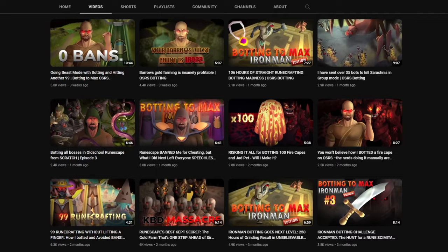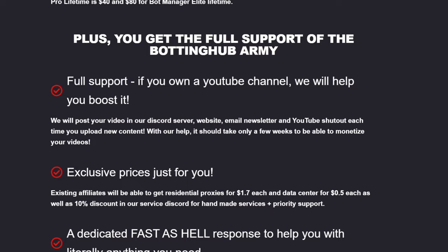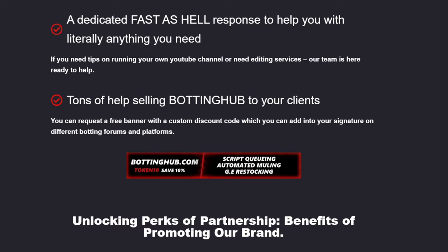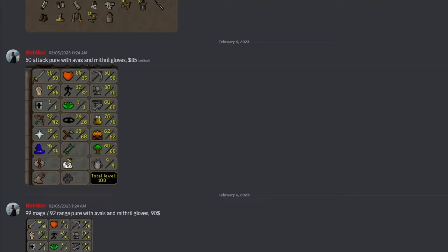This approach will give you a better rate and more opportunities for monetization. For instance, you can become an affiliate to Botting Hub, create various series, and encourage people to make a purchase with your affiliate link or code, which will earn you a 20% commission. We have an affiliate who earned over $800 in payouts with only four videos. We've included the link to our affiliates page below in the video description, along with other benefits you can receive.